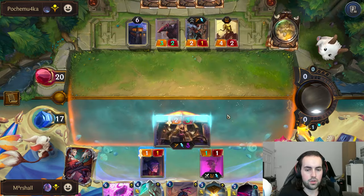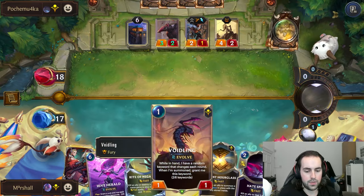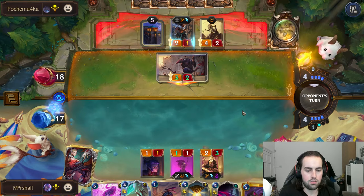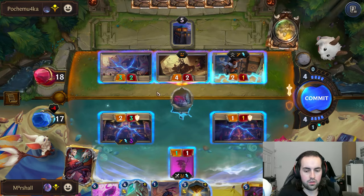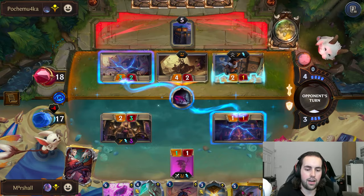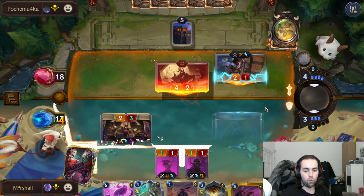We can attack here, we'll save mana for the hate spike. We can do this, get another one, and then we can play Kaiser next turn.